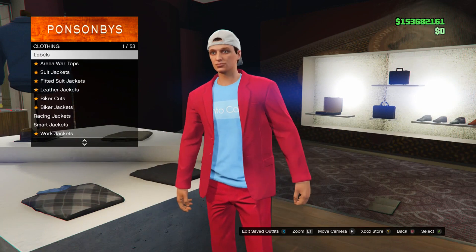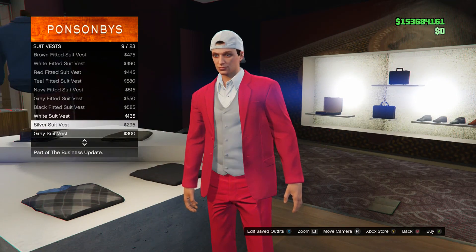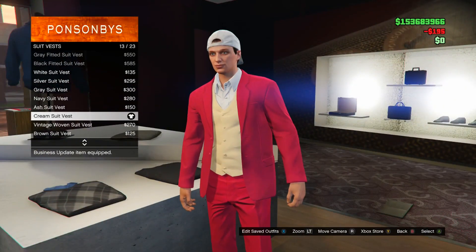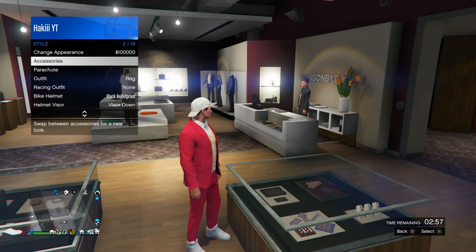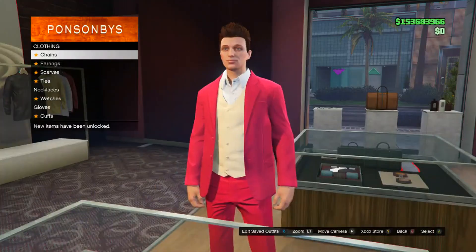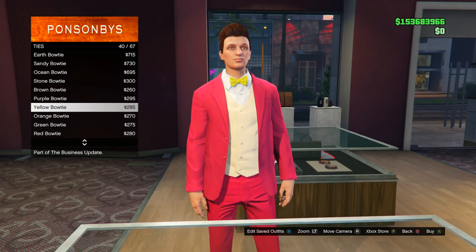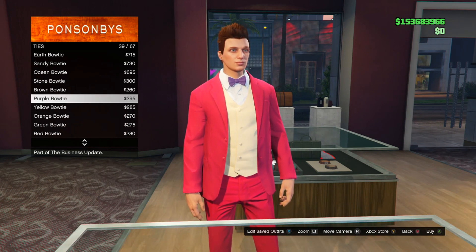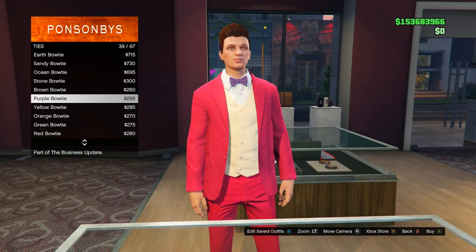Once you've bought that, back out once and go all the way down to suit vests. Scroll down till you see the cream suit vest — it's number 13, go ahead and buy that. Once you have those, head to the accessories section and go into ties. You can use either the purple bow tie or the green bow tie — both work really well with this outfit. I'm going to go with the purple one since the hair is already going to be green.